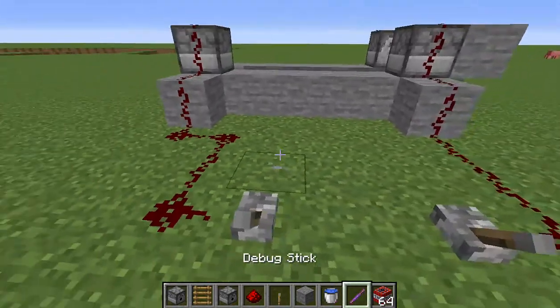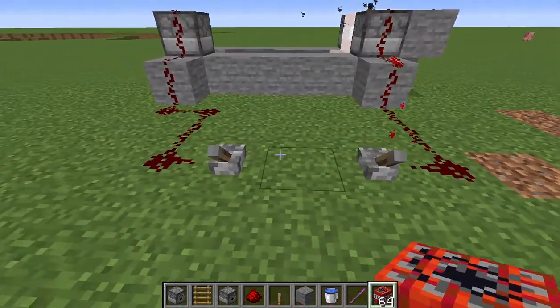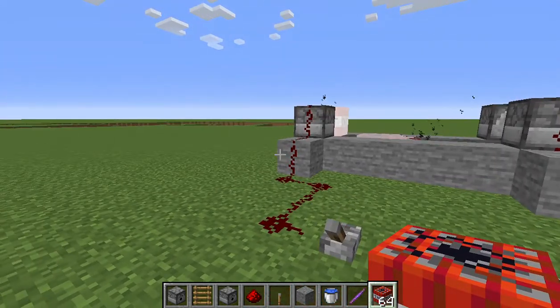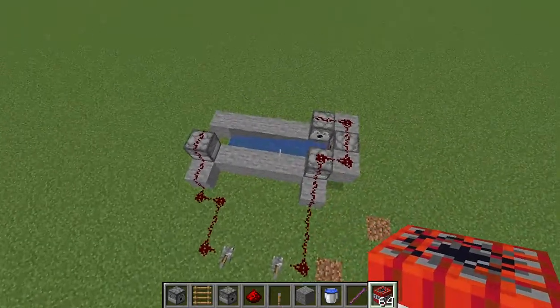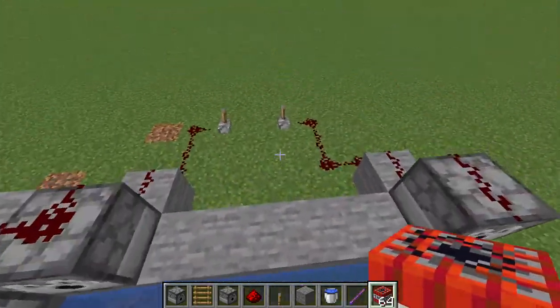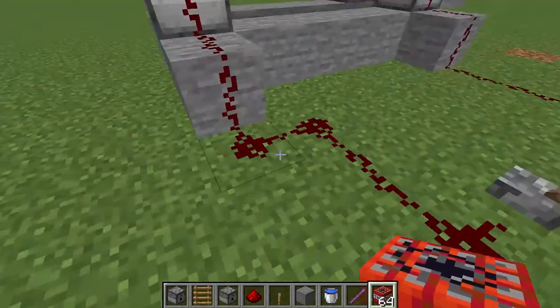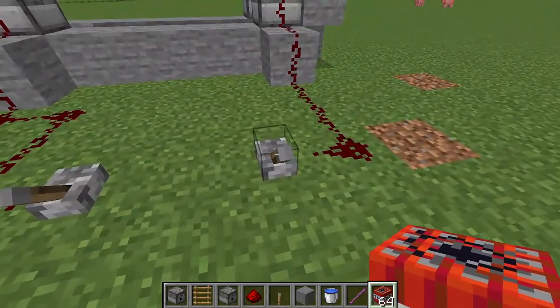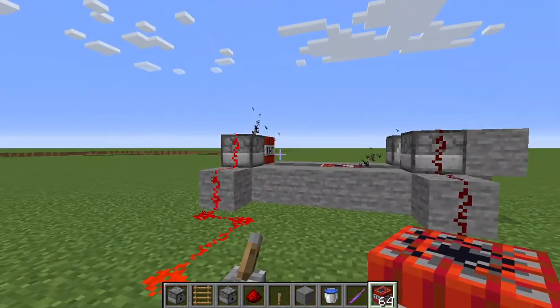Now all you need to do is click this first and flick this — boom, boom, boom, boom! And it's completely compact. If you have a better design, comment down below. So basically you flick this lever first, which activates a TNT that's gonna impact the movement.